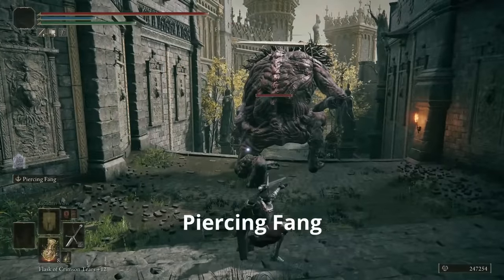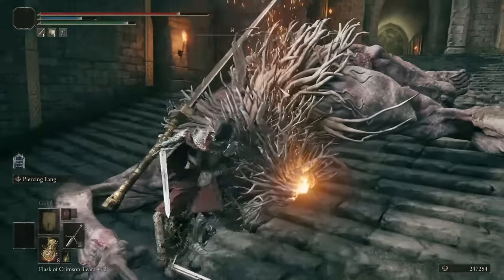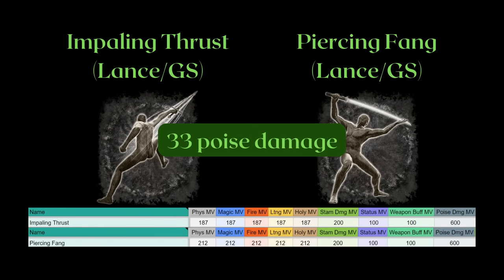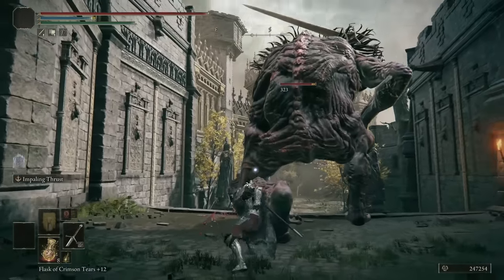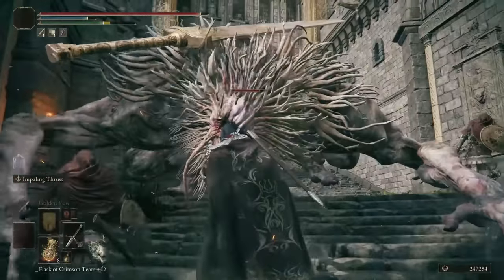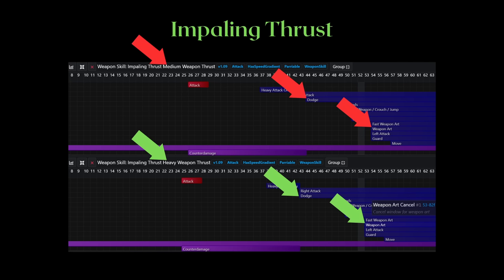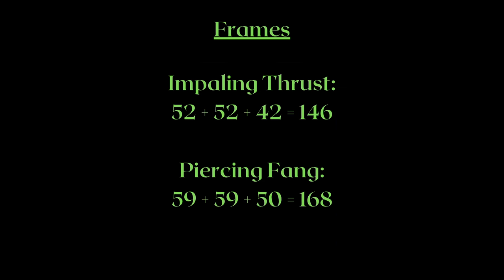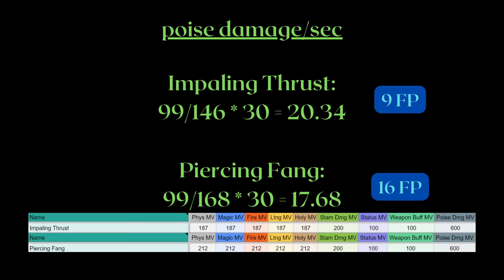Impaling Thrust and Piercing Fang look similar and also do 600% poise damage. Running them with great swords or the Lance great spear — which has 5.5 base poise damage — makes these weapon arts deal 33 poise damage. They're definitely faster than the slower melee skills, and the step-in lets you start the first attack at a farther range. Interestingly, Impaling Thrust with great spear and great sword is actually 1 frame faster on recovery versus some lighter weapon classes. Impaling Thrust comes in at over 20 poise damage per second with only 9 FP per cast — for a crit build, I definitely prefer it.